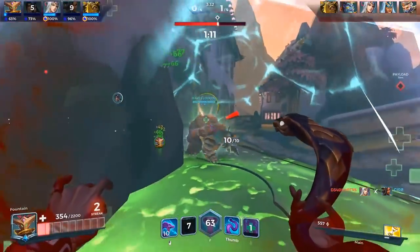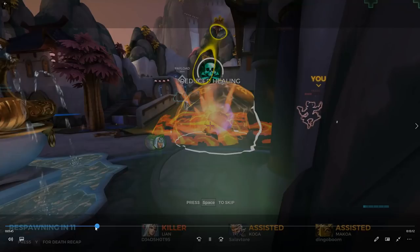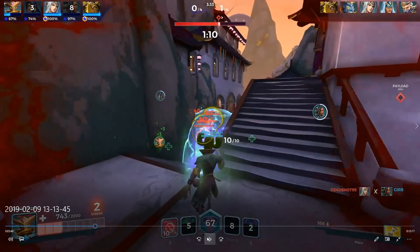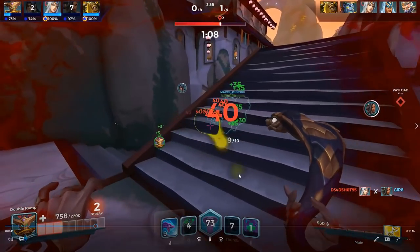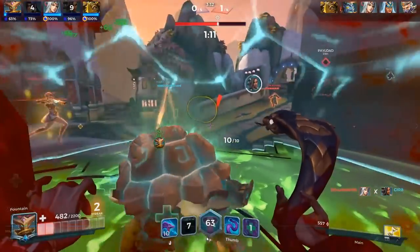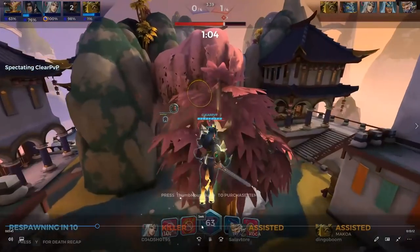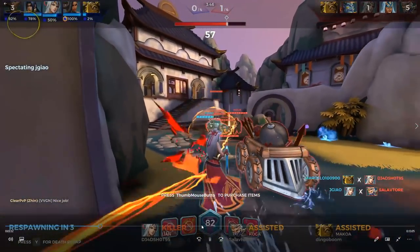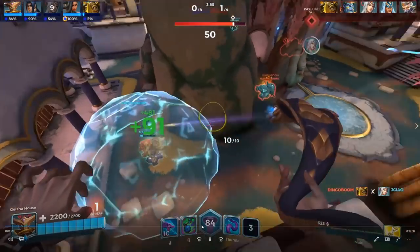We put the heal on Imani thinking we're going to save her — she got killed by Leanne anyway, it happens. Right here is important to note: a lot of people when they're about to die just emote or spray — like 'I'm dead, it doesn't matter.' But watch my alt charge. This happens multiple times this game. I went from 67 to 80 — I gained 13 alt charge just by trying to attack as I was dying. Getting your alt fast is always huge.